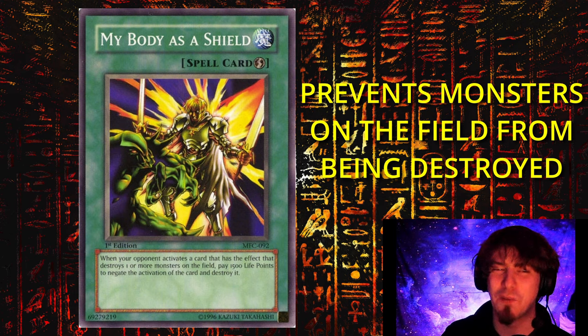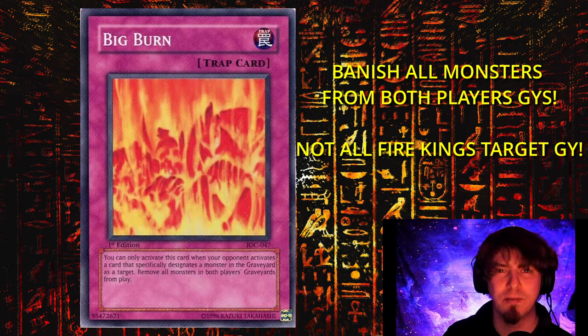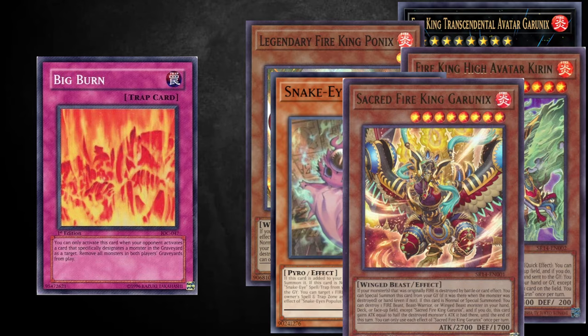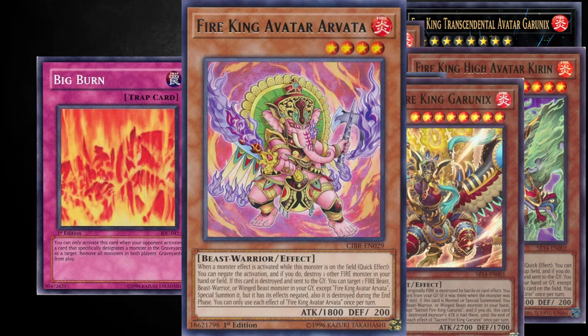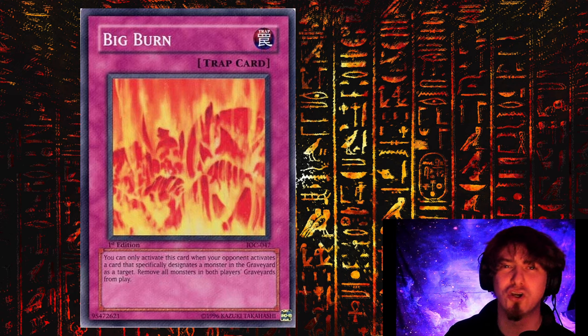The last techy card is quite an interesting one — Big Burn. Big Burn is a trap card a lot of players are probably unfamiliar with, but once a monster in the graveyard is targeted, you flip up Big Burn and it will remove for play all monsters in both players' graveyards. If you can set this turn one and get them to load up utility in the graveyard, then flip Big Burn upon one of their targeting graveyard effects, this will shut them out of the game right then and there. Big Burn is a card to look out for against all these graveyard decks like Fire King.